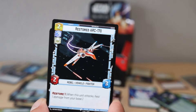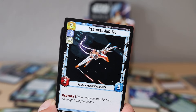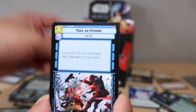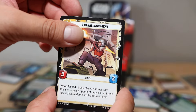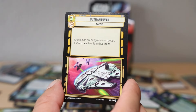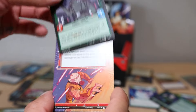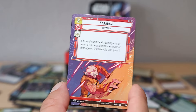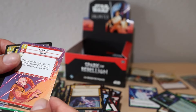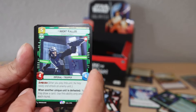Restored ARC-170 - I love that Lego set! Infiltrator's Skills, Battlefield Marine, Rebel Pathfinder, Make an Opening, Lothal Insurgent, Confiscate. Disarm, Outmaneuver - just a normal common. That's a big difference in the foil. Admiral uncommon, Carabast hyperspace - and we put the normal Carabast aside. And Agent Kallus right after - rare!